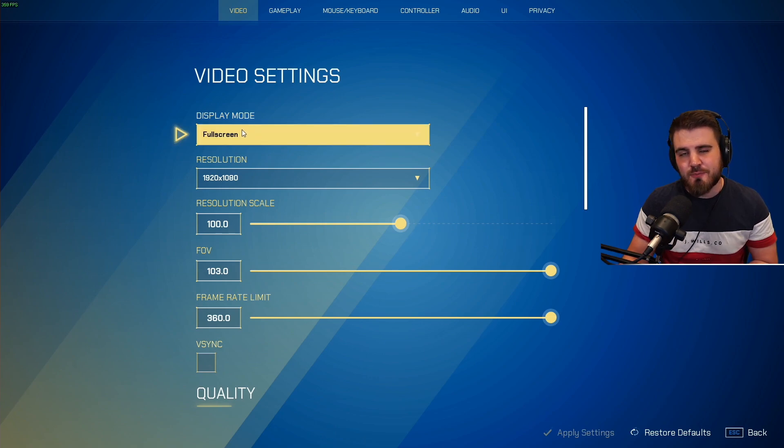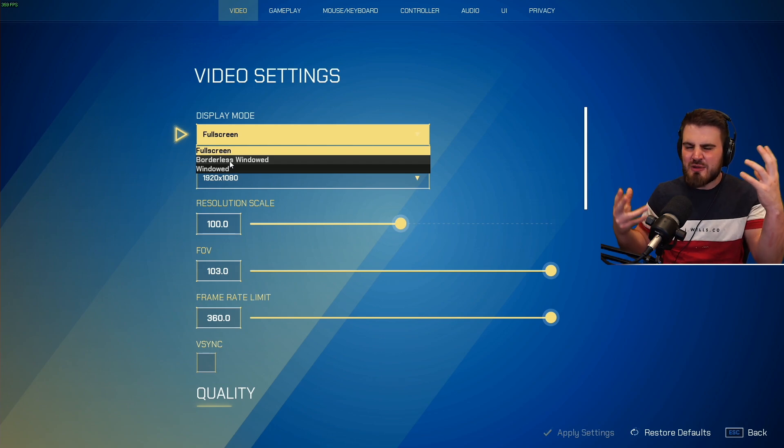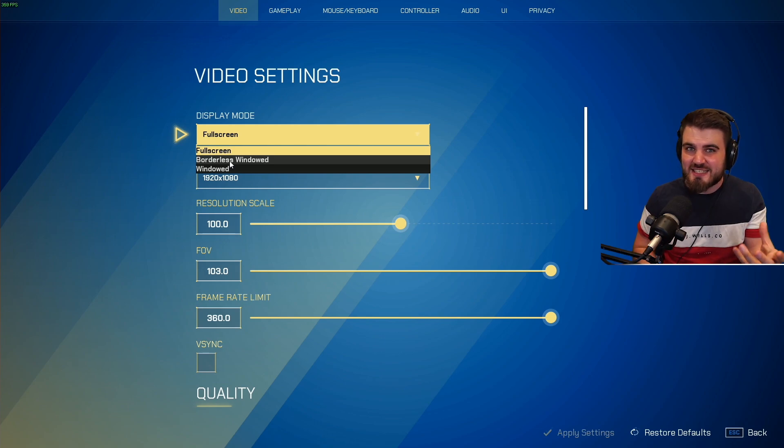Number one: display mode. Put this to full screen. This ensures that your system is only rendering your game when you're playing. If you put this on windowed or borderless windowed, you'll be able to alt-tab a bit quicker, but it means your desktop and any other applications are being rendered at the same time, taking GPU processing power away from the game. This will lower your FPS, but more importantly, it will ruin your input latency. So ensure this is on full screen.